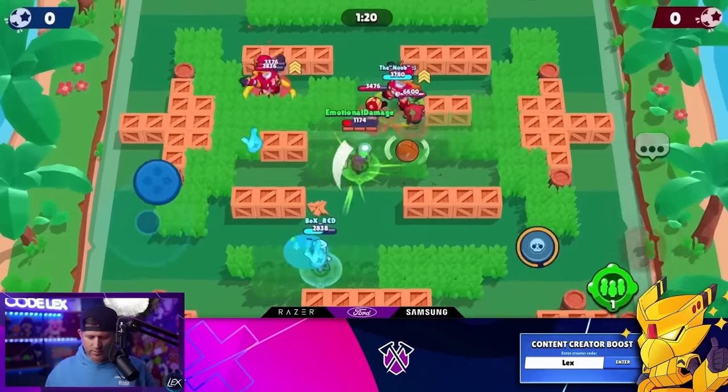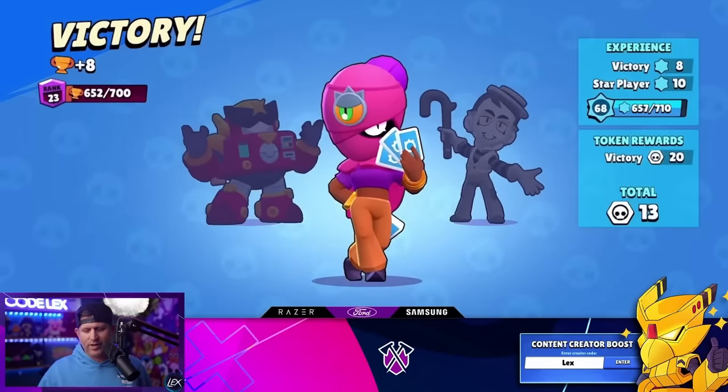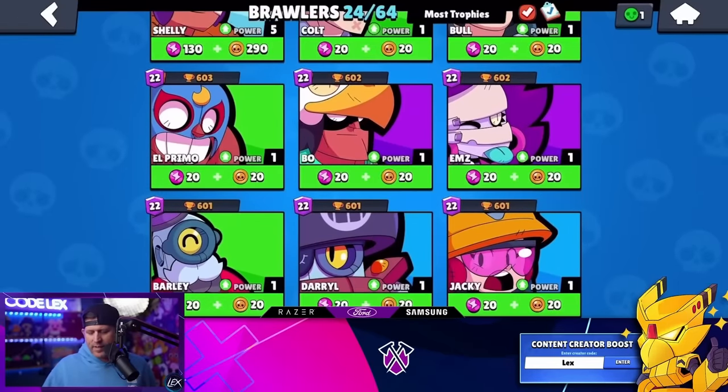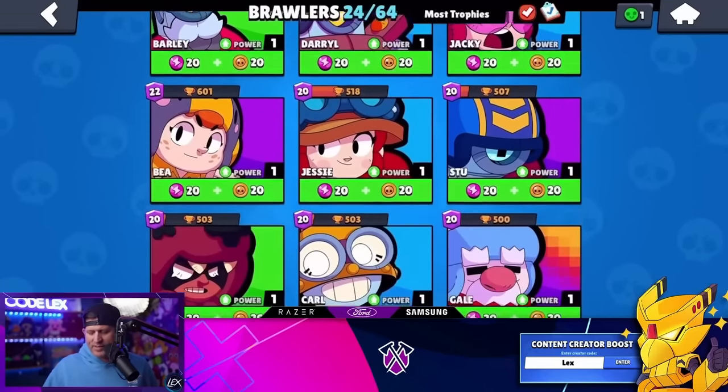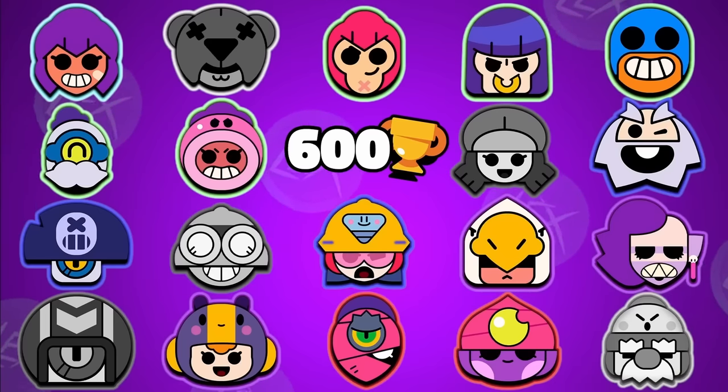This day was a 2 for 1 — not only did I complete some quests, but I also got my Tara to 650 trophies. With that completed, I took a look at my brawlers and saw that I only had 5 left to get to 600, completing my goal for these weeks.